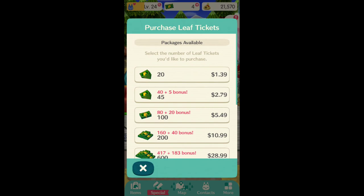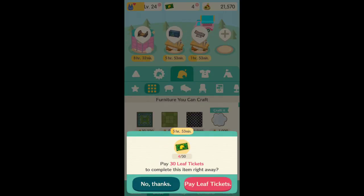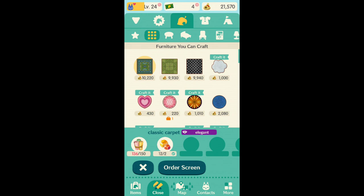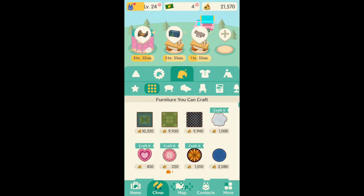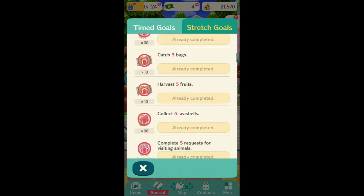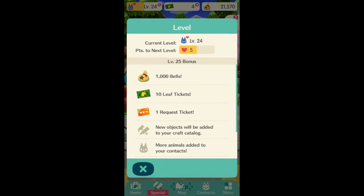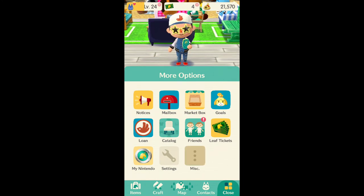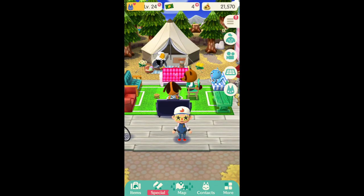Leaf tickets are used to speed things up. When you're crafting things, you can pay in leaf tickets to speed it up. Or if you don't have enough material to build things, you can use leaf tickets. You can get leaf tickets through completing goals, leveling up, or from login bonuses. I got one on day one and then tomorrow I'll get 20 leaf tickets. I would say save them if you can.